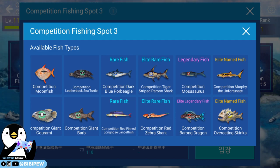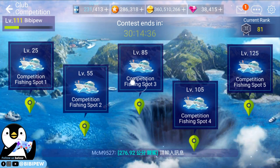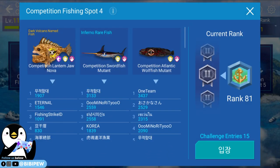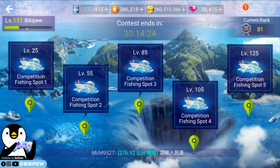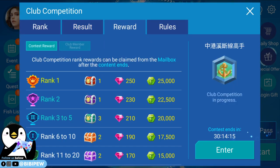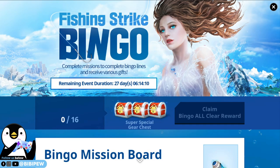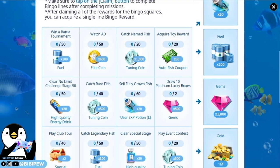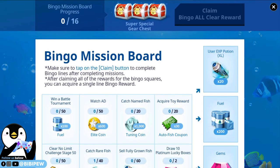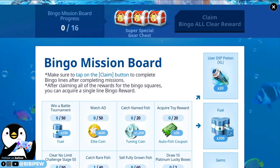So this is the new nymph fish. These are the normal ones, but this one is the new one — Dark Volcano Nymph Fish. What is this Dark Volcano Nymph Fish? So you need to keep on fishing. Let me check the events — what are the new events? Fishing Strike Bingo! Win a battle tournament — wow, that is a very good reward.